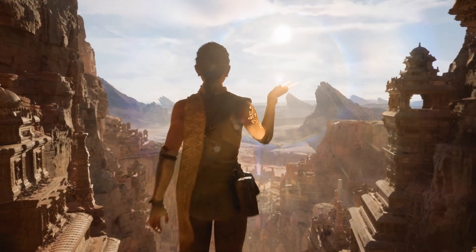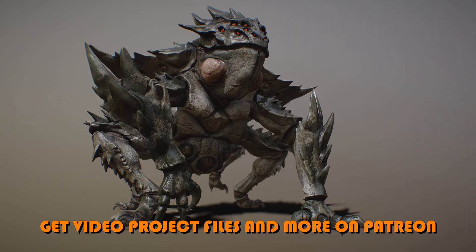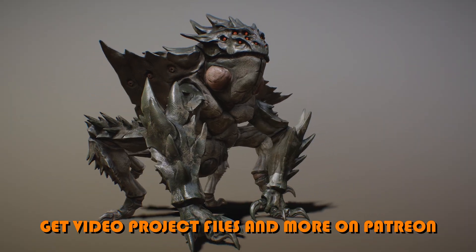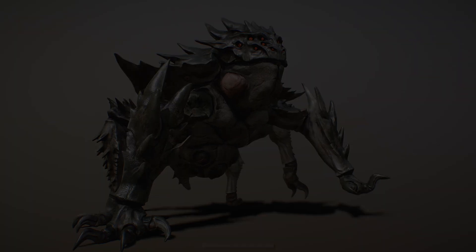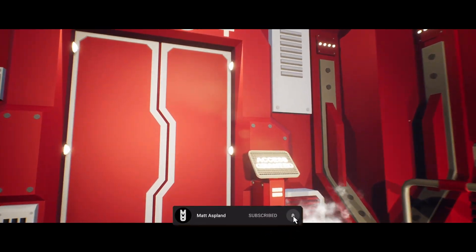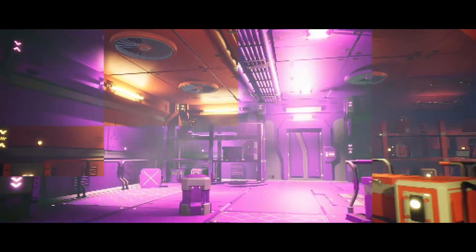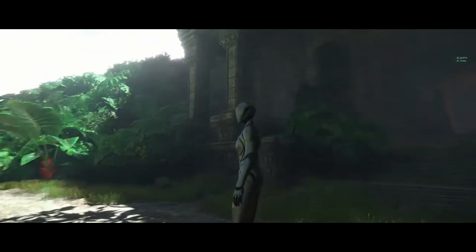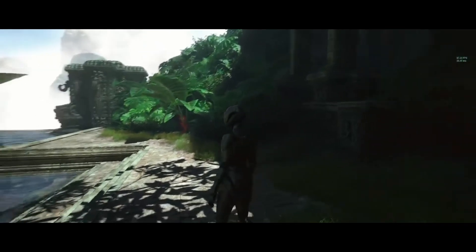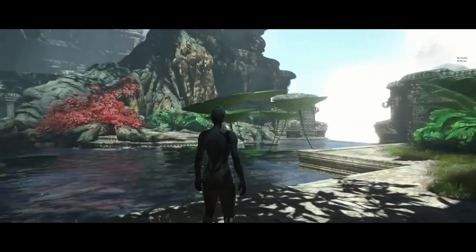Hey guys, welcome back to another Unreal Engine Fab Marketplace video. This is another limited time free, the first one of 2026 and the first half of January. We've got access to three amazing assets, free until the 13th of January — you can keep them forever. This time we have the Sci-Fi Mega Spiken, the Sci-Fi Corridor Low Poly Environment, and the Ancient Temple Ruins Modular Environment.